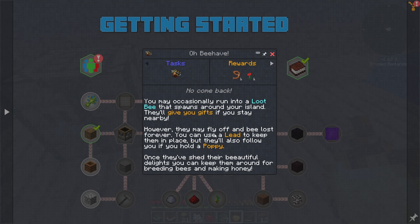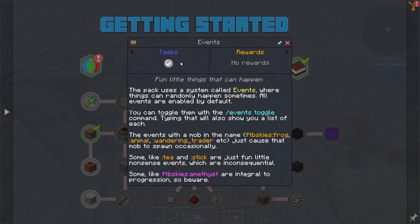That's a terrible pun. You can use a lead to keep them in place, but then also follow you if you hold a poppy once you shed their beautiful delights. Keep them around for breeding bees and making honey. Fun little things that could happen. So there's different events — event toggles.